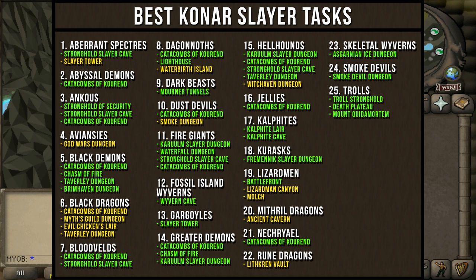On the chart, I've highlighted all my favorite Slayer tasks in green, which are the super efficient tasks for getting Brimstone Keys. The ones highlighted in yellow I would still do if assigned by Konar, either because they give really good money per hour, maybe they have a rare drop worth a lot of money, or possibly because the task is AFK-able and efficient enough where it wouldn't be worth your Slayer points to skip. This is my own personal list — I am a very lazy Slayer trainer that likes to AFK all my tasks, so if you're like me, you'll probably find this chart very useful.